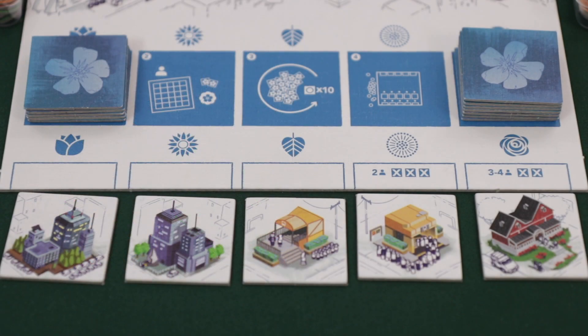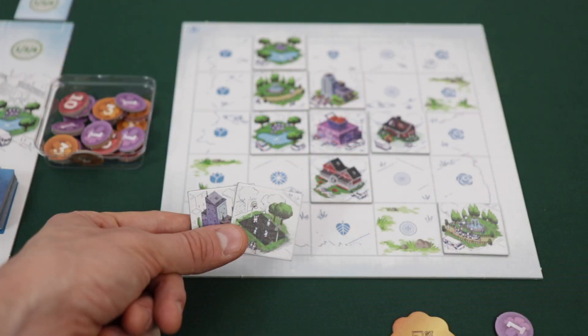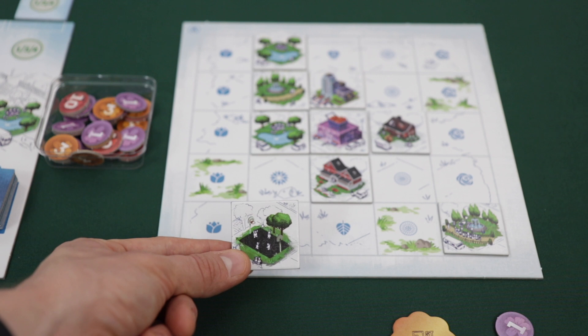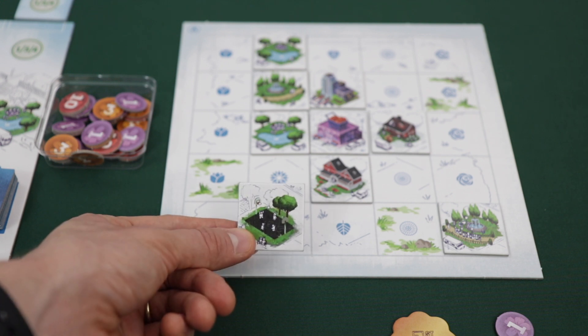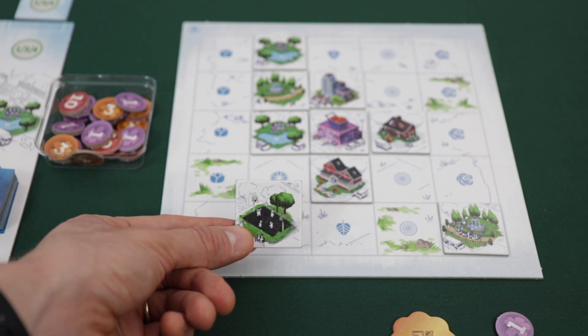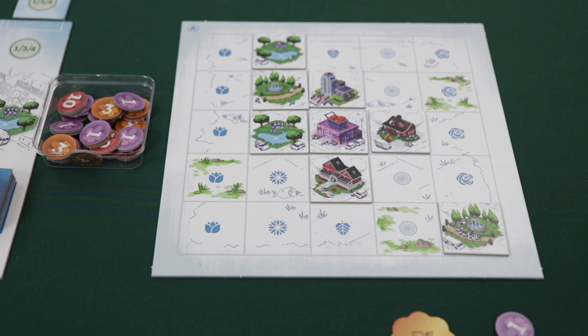Players will continue to play until a certain number of stacks has been depleted from the town square board. In a 2-player game, the game ends once three stacks have been depleted. In a 3 or 4-player game, the game ends when two stacks have been depleted. Once the end game is triggered, players continue until everyone has finished the current round — the same number of turns each. Then end game scoring happens: players will have two tiles left in their hand, discard one, and the tile they keep is rescored on just their player board. The winner is the player with the most bloom points; ties are broken in favor of the player who went last in turn order.